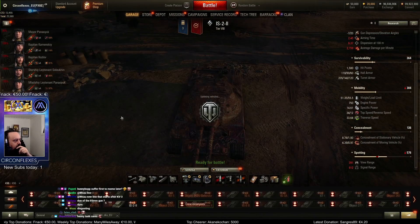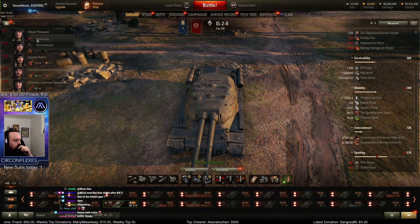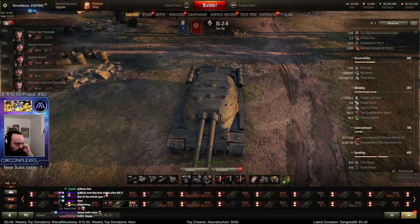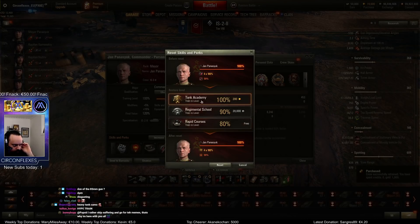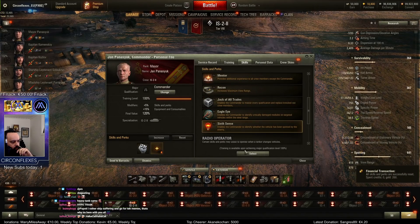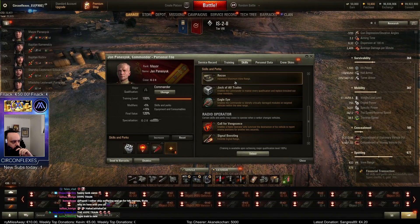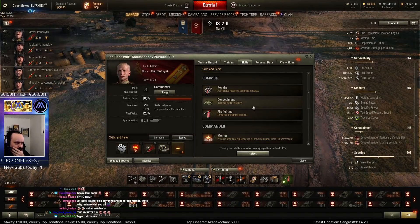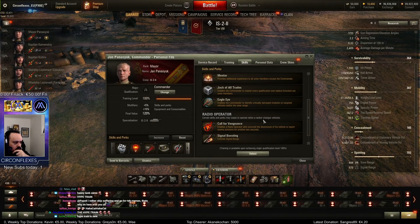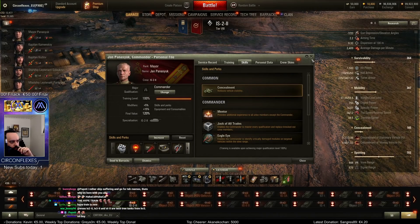A few view range skills are scuffed here — I'll retrain this guy. I'll retrain the whole setup. This guy should really be retrained because we want both view range skills — the view range is very low on this, it's only 350 base. Situation awareness, recon, repairs, and we want firefighting and camo.